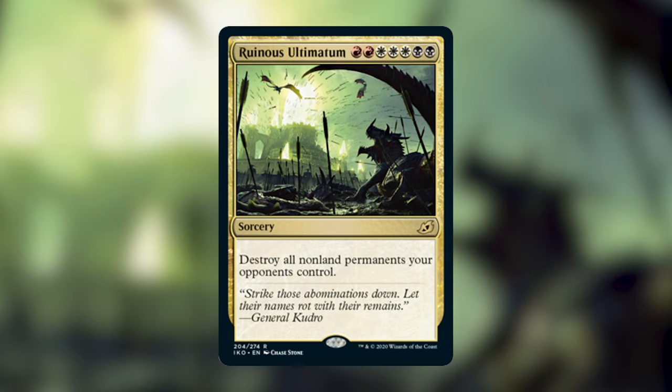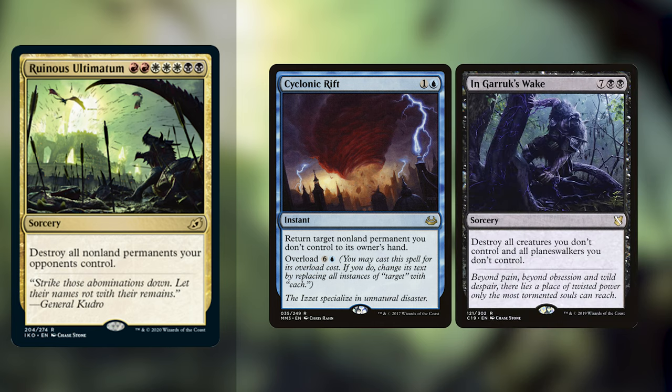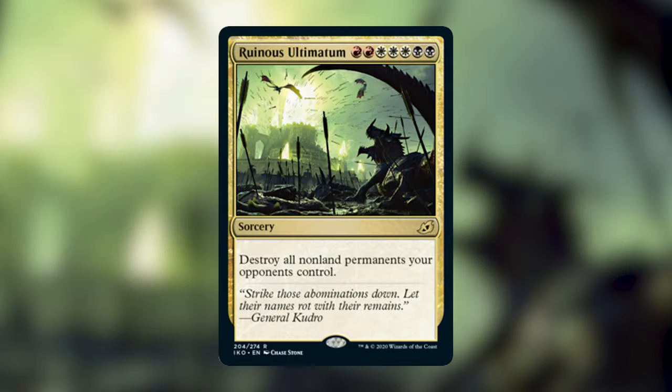To close out the Ultimatum cycle, we have Ruinous Ultimatum for red red white white white black black. We get a sorcery that says: destroy all non-land permanents your opponents control. That's pretty good. People are comparing it to Cyclonic Rift, but I think it's more like In Garruk's Wake — this destroys all non-land permanents for seven mana. Every Mardu deck wants this. It's high-costed, but it's an amazing effect for that cost. It's worth it to pay seven mana to destroy all non-land permanents your opponents control.